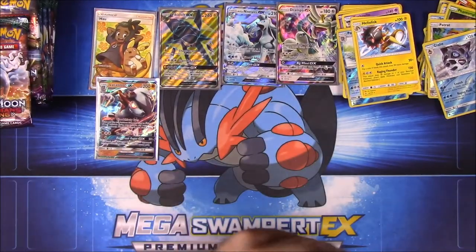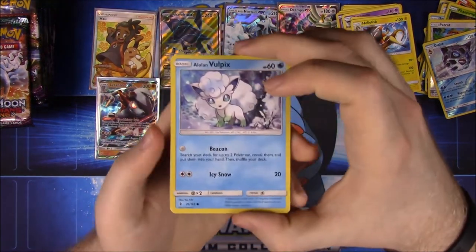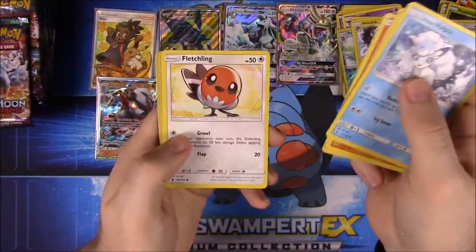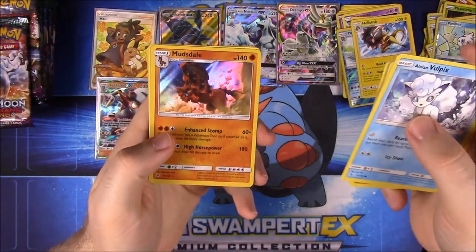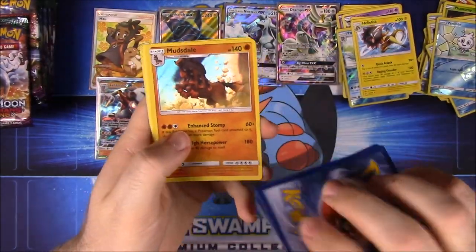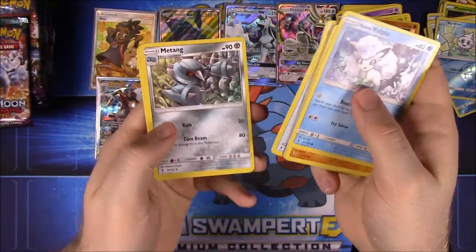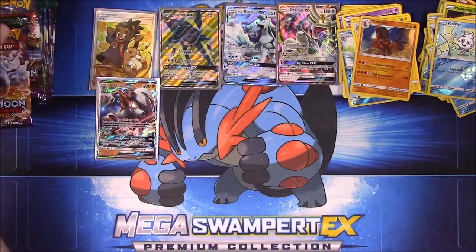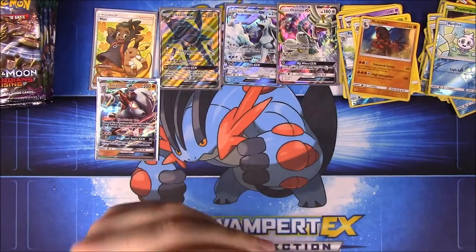Come on, let's get more GXs! We have Alolan Vulpix, Pancham, Gothita, Litwick, Fletchling, Vanillite as a Reverse Holo, then we got Mudsdale — a card I really want because I love Mudsdale. Steel Energy, Choice Band, Metang, and Clefable. Super glad to get the Mudsdale — it's the regular foil card. That's awesome.